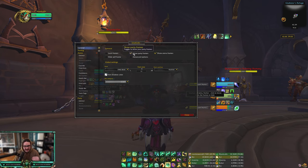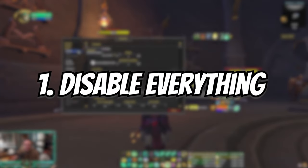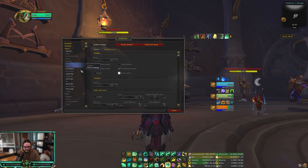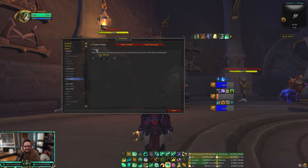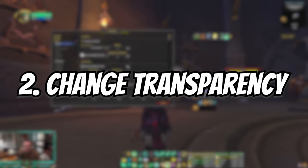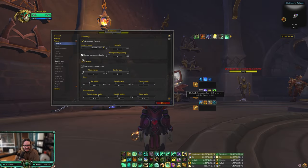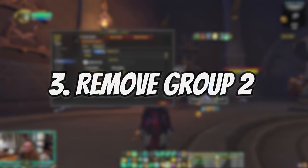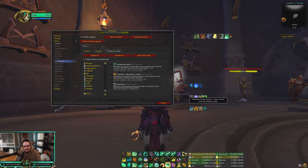This video is just about how to get it to look like OmniBar. By default, you're going to see the arena frames. What you want to do is disable everything you see on the left-hand side until all you have left are cooldowns. Next, go into the general settings and turn the unit frame background color all the way down so you don't see any background. Then go to the cooldown section, go to Group 2, and remove that cooldown group to get rid of the trinkets on the side.